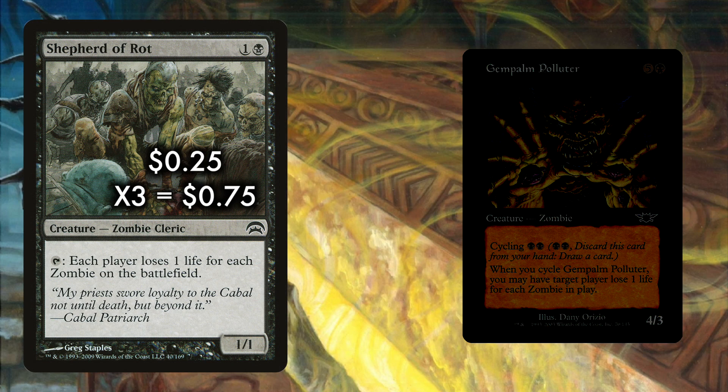Shepherd of Rot is one of the best reasons to run this deck, and amazingly the card is only 25 cents each. For one and a black, you get a 1/1 Zombie Cleric that you can tap to have each player lose life equal to the number of zombies on the battlefield. Now before you shout out that this is a reverse Well-Wisher, note that it's symmetrical — it's going to put a hurt on both players. The goal, therefore, is to get ahead and then start activating Shepherd in order to end the game in short order. The Rotfather is risky, but the payoff is high.